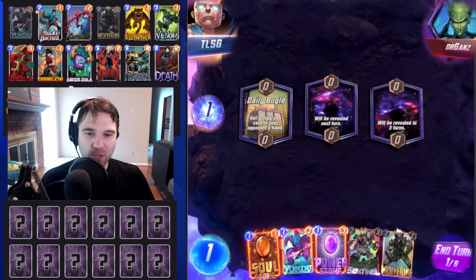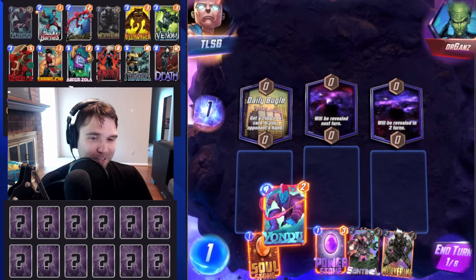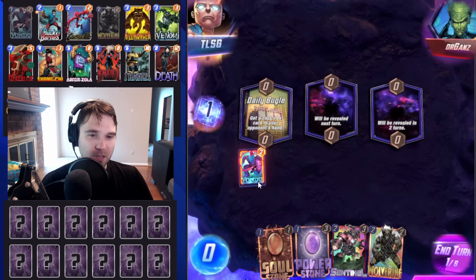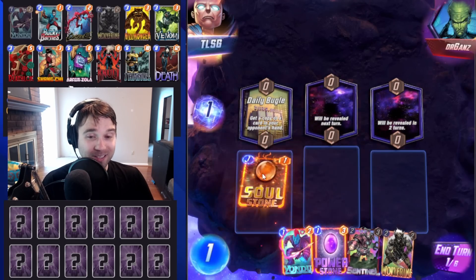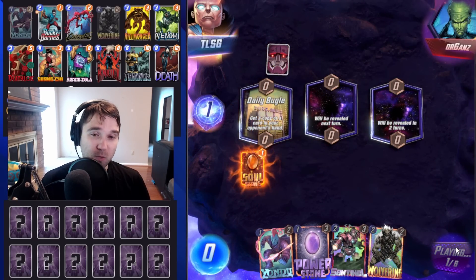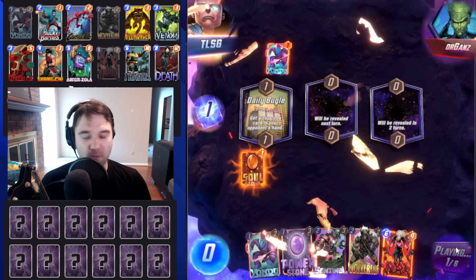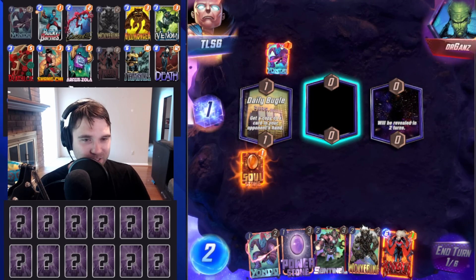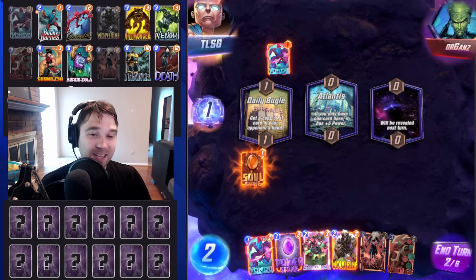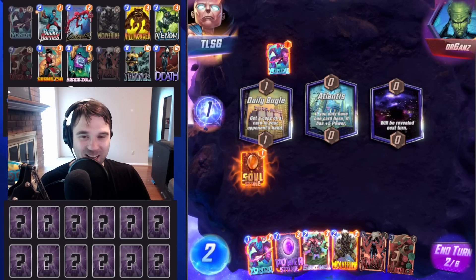Next up we have Organs. The first location is Daily Bugle — it gives us their Sentinel. We have Soul Stone which would allow us to draw additional cards. I assume that they're running Sarah Control. From our Yondu, we hit their Bishop. I assume this is the Sarah Counter deck — they're going to have a Shang-Chi, a Killmonger, Hitmonkey, maybe Kitty Pride. The Yondu hit our Mind Stone unfortunately, which is one of our biggest draw enablers in this deck.